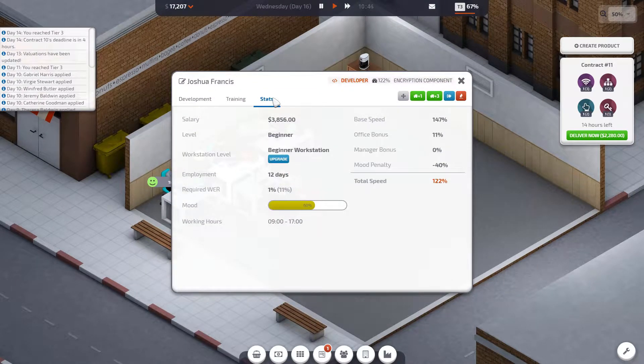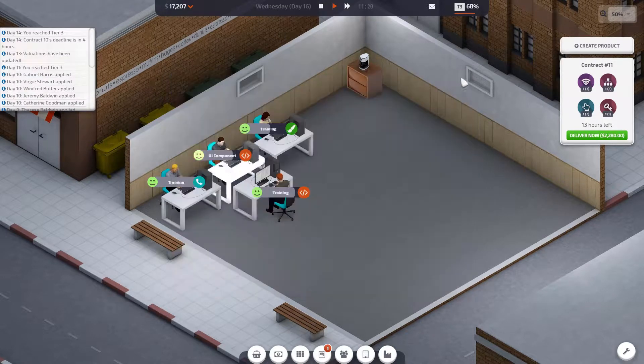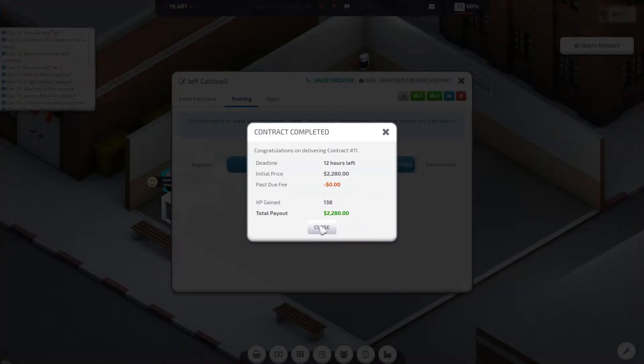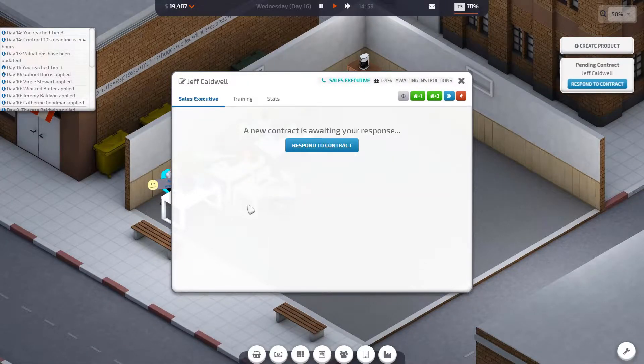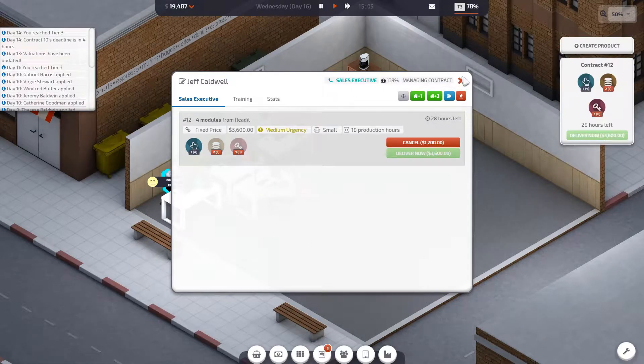I think Josh might have to work beyond the mood benefit and just get slower and slower. We're nearly training Jeff to intermediate level. We actually completed the contract on time — that was quick! We're going to need an encryption component again and another database component, so that's a little bit of a pain. Josh is training, but we're going to need to get those components sorted.